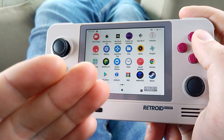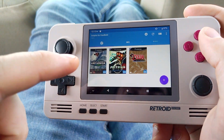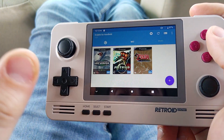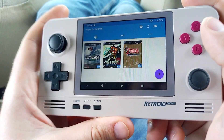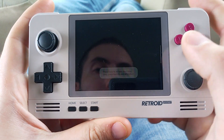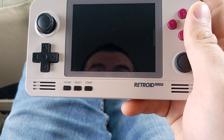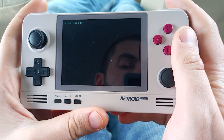I was requested to show what my settings are for the Dolphin emulator, in particular to get Resident Evil 4 working. I don't have it installed here, but I will show some of my settings for Wind Waker, which I basically use the same settings for Resident Evil 4.